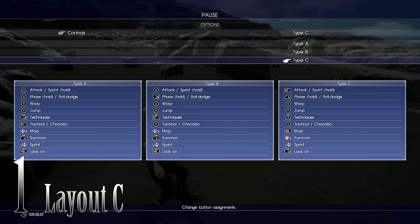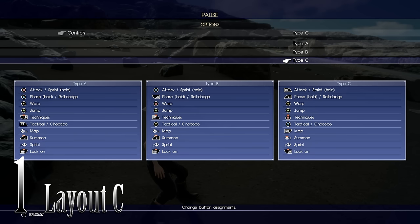Number 1: For God's sakes, switch your layout to layout C. This comes down to personal preference, but when I started the game playing on the default layout A, I was having a real problem attacking and guarding when the prompts came up. With layout C, your attack is on the right trigger (R2 for PS4), and your guard is on the left trigger (L2 for PS4).